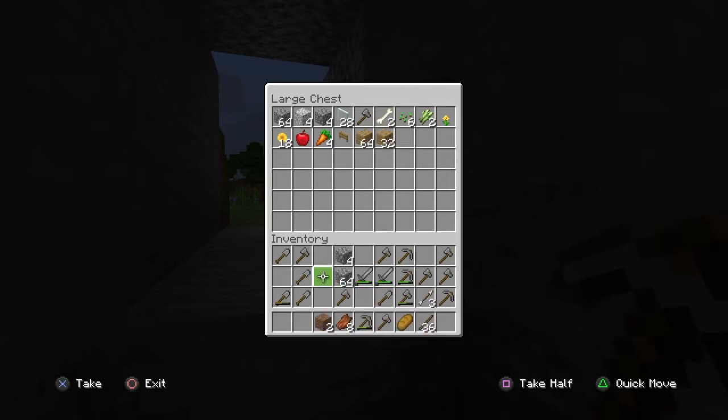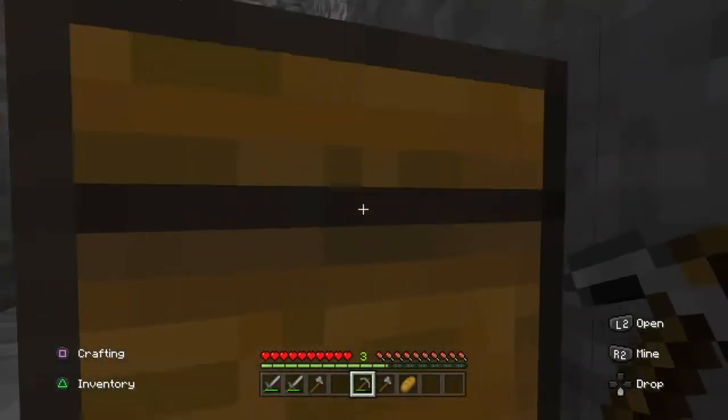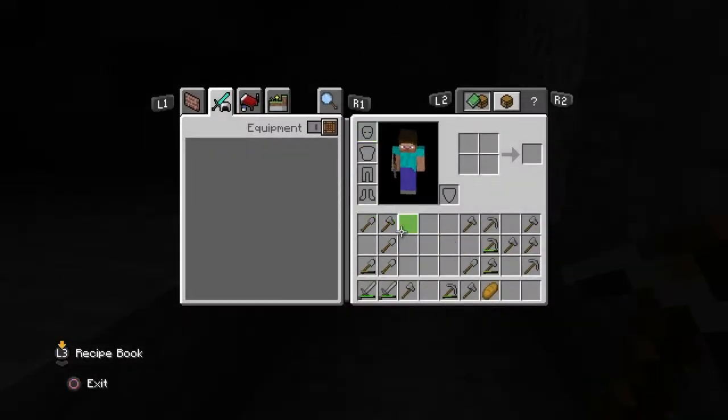I don't think we need the wood just right now at this very moment. We could probably put the little bit of stone that we do have up there. We've got a little bit of dirt — save that for later. The sticks and the arrows we can put up there as well. We'll go ahead and move these swords down, bring all of our tools down. Bring another couple pickaxes down.